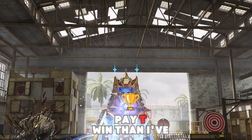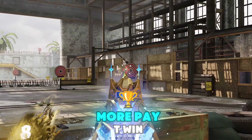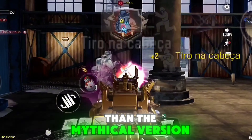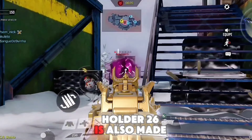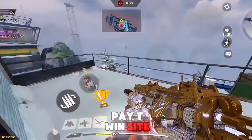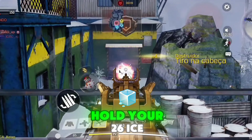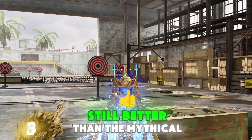The sight is more pay-to-win than I've ever seen. It seems to me that this Holger is more pay-to-win than the mythical version. The mythical Holger 26 is also made of ice and also has a pay-to-win sight, but this new Holger 26 Ice Majesty is even more pay-to-win — still better than the mythical.